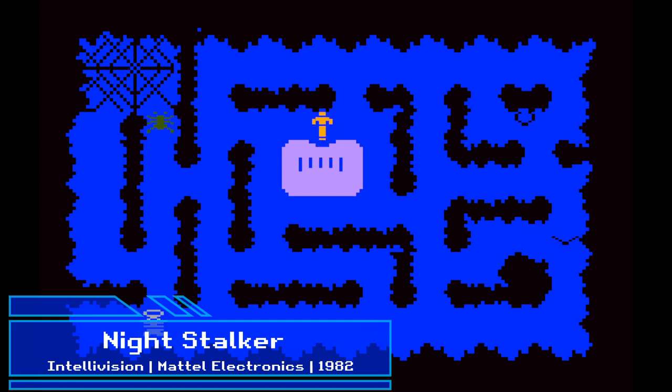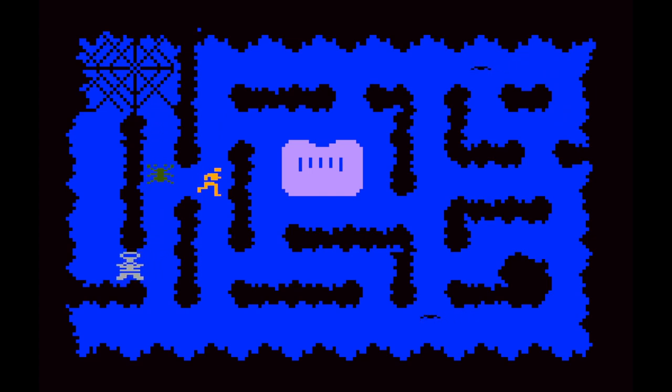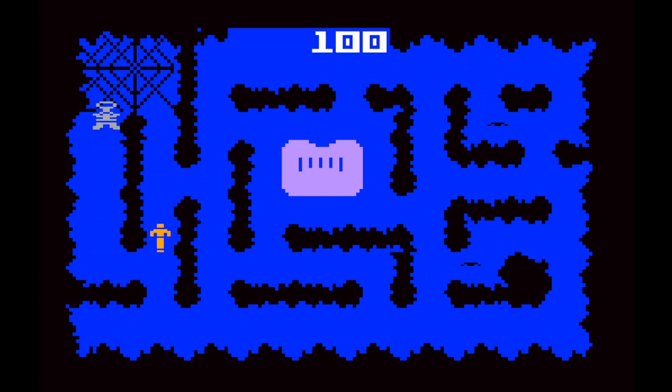We have some of the well-known Intellivision games on Retro Achievements, including Astro Smash, Shark Shark, Thin Ice, Cloudy Mountain, Boss Bombers, Frog Bog, and Pinball. But the fact that one of the other iconic Intellivision games, Night Stalker, still has no set is pretty surprising — especially as the premise is pretty simple. Your aim in Night Stalker is to earn as many points as you can by taking down robots, spiders, and bats. In order to actually shoot in any of the four directions, you need to pick up the gun in the maze. You shoot one at a time, so you may want to time your shots, and maybe destroy two robots at once later in the game.